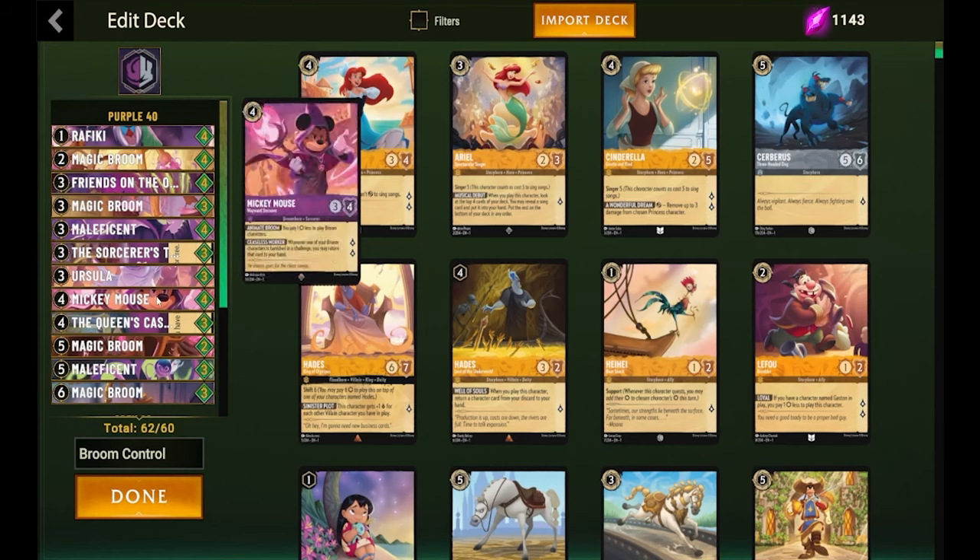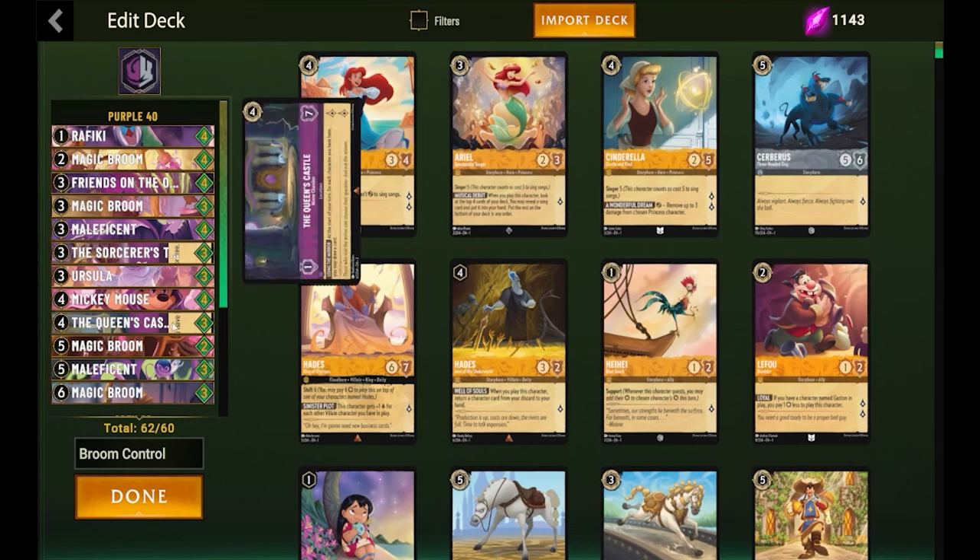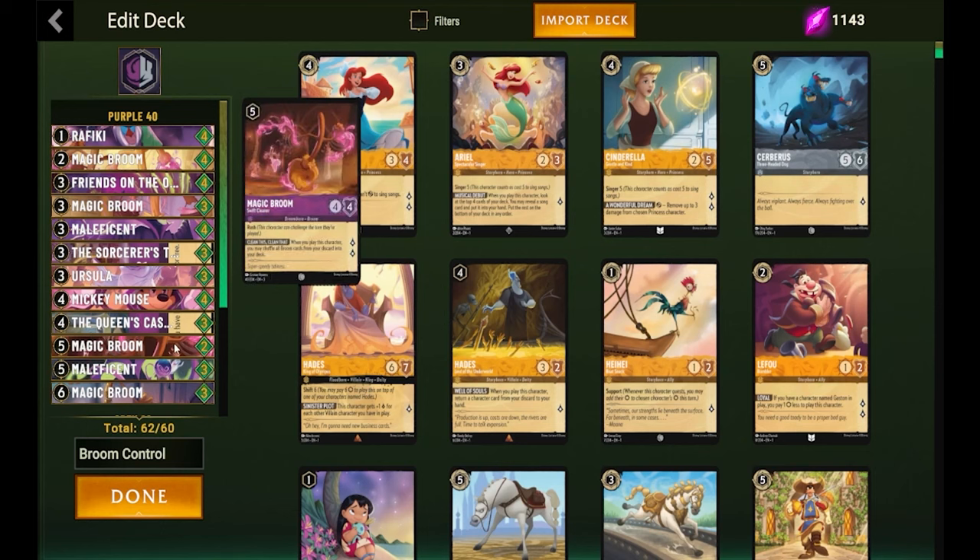We're running three of the Ursula for Mickey Mouse the Sorcerer. We're running three of the Queen's Castle — this gives us two lore per turn and allows us to draw a card for whoever is attached to it. I'm only running two of the five-drop Magic Broom that shuffles all your Magic Brooms back into your deck with Rush. I don't think it's all that great compared to the Magic Broom that gets plus two at a location for challenging stuff, but it is not inkable and its main use is shuffling brooms back.